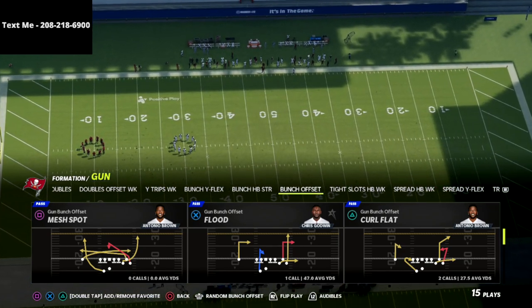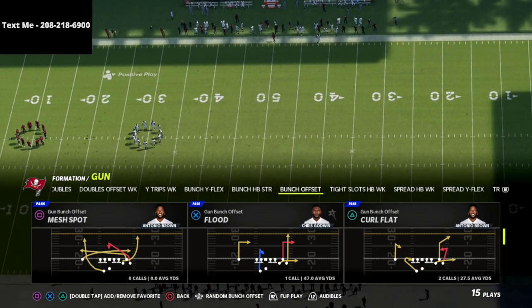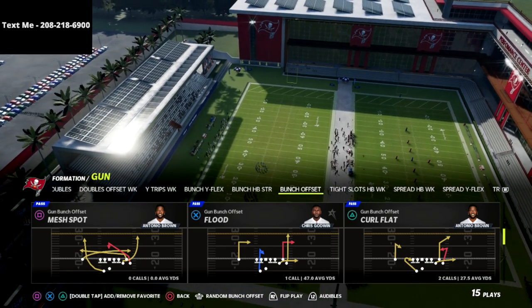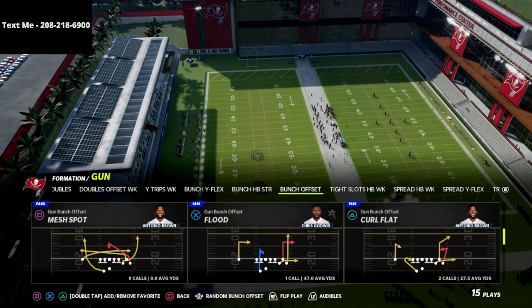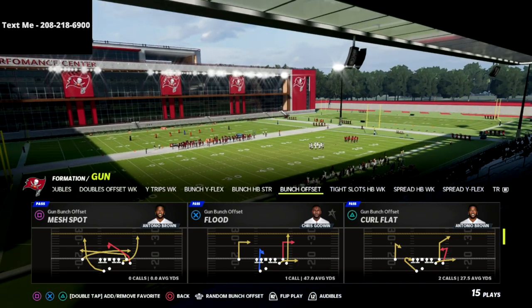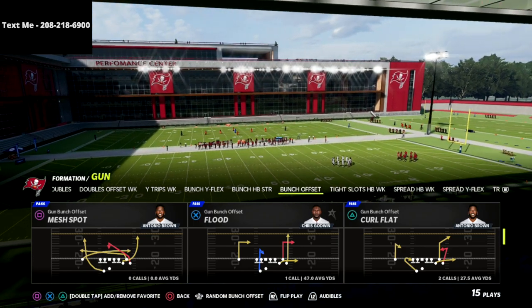So if you've not gotten that ebook, I would encourage you to do that. That ebook is going to be 100% focused in on the gun bunch as well as a couple of unique things that you can do situationally from the Seattle Seahawks playbook in particular. This play that we're going to show you today has already been put into the ebook update, and we got a couple more secret plays in there as well.